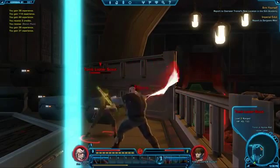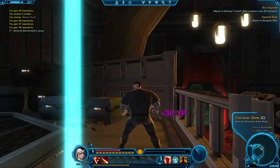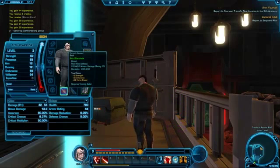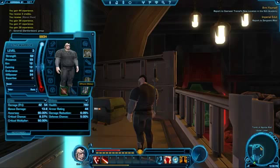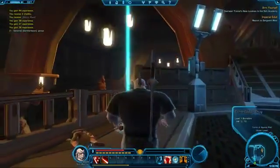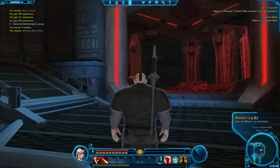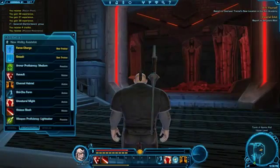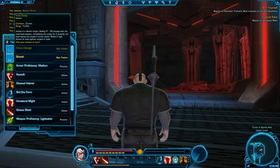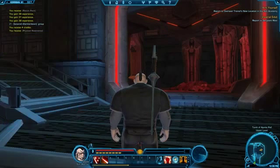My Sith training blade — I'd like to know what it is. Checking the character sheet: it's called a Sith War Blade, offhand melee. I wonder why I can't put a second one there — I probably need some sort of ability. Speaking of abilities, there should be an ability thing up here — press P. I have to see a trainer.